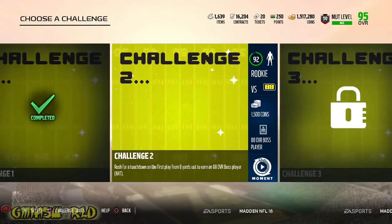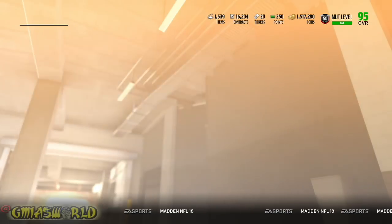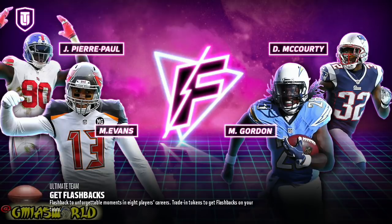We've got to rush for a touchdown on the first play from eight yards to earn an 88 overall boss player. As far as Martavis Bryant goes, I spoke to you guys about that in one of my recent videos. You guys want to know if he's good — I just realized I have no use for him. What's going to happen is this: I told you, I really want to keep Cam Newton regardless of what you guys think, until somebody else comes out that's better.